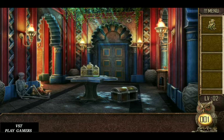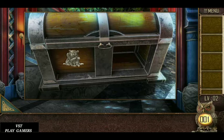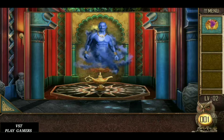Open it. Second symbol is here. Fix the symbol. Crown is here. Fix the crown.